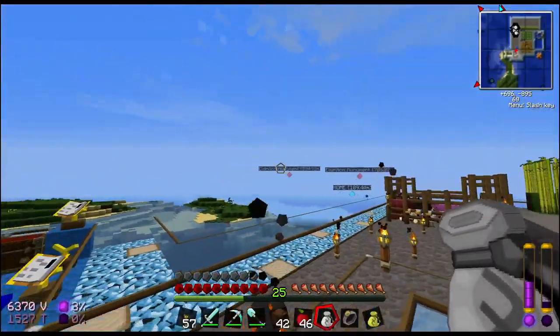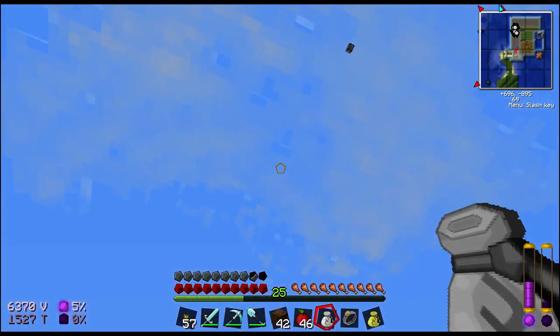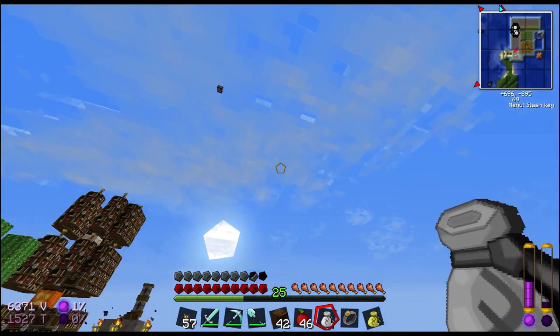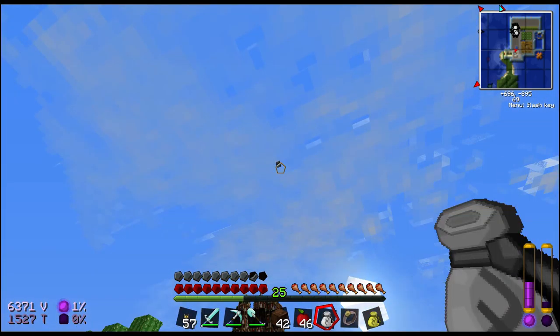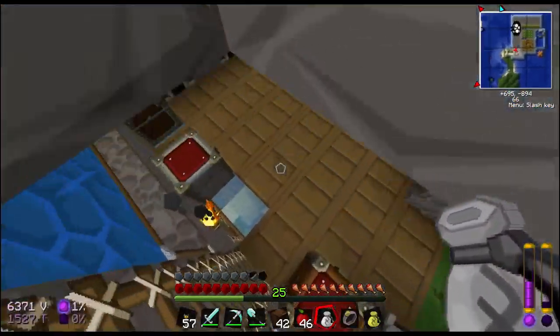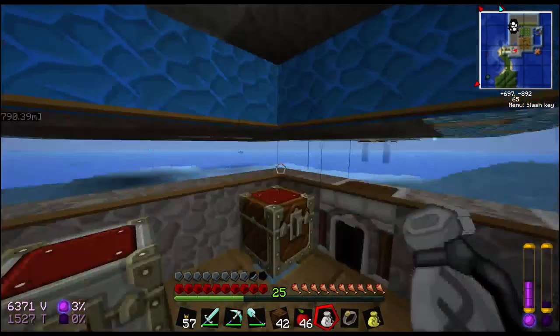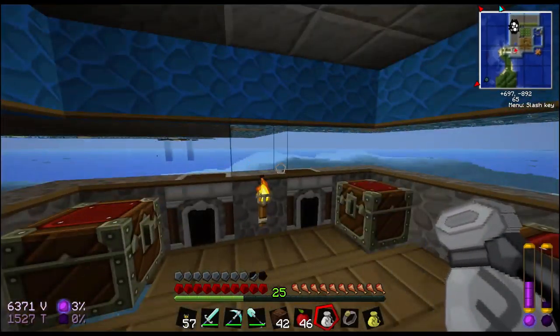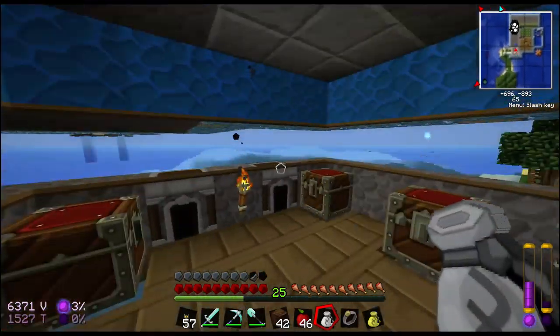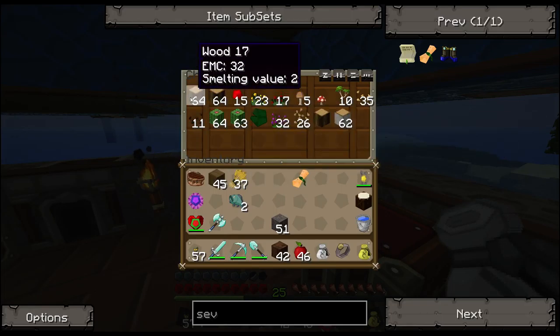Now the problem is using that V condenser during the daytime is kind of inevitable since we have the area chunk-loaded. It's much less efficient during the daytime apparently, so we're kind of wasting V crystals by doing that. But I don't want to have to keep going out there removing crystals and adding crystals just to make it more efficient, so it is what it is.